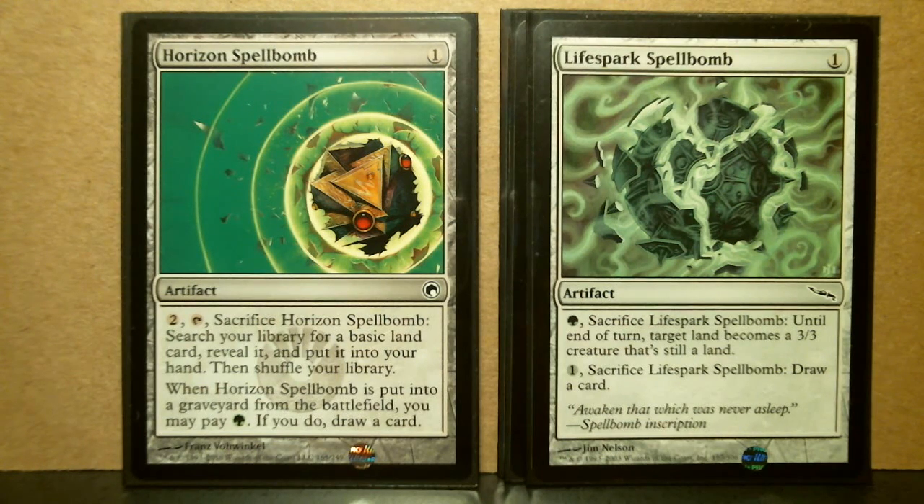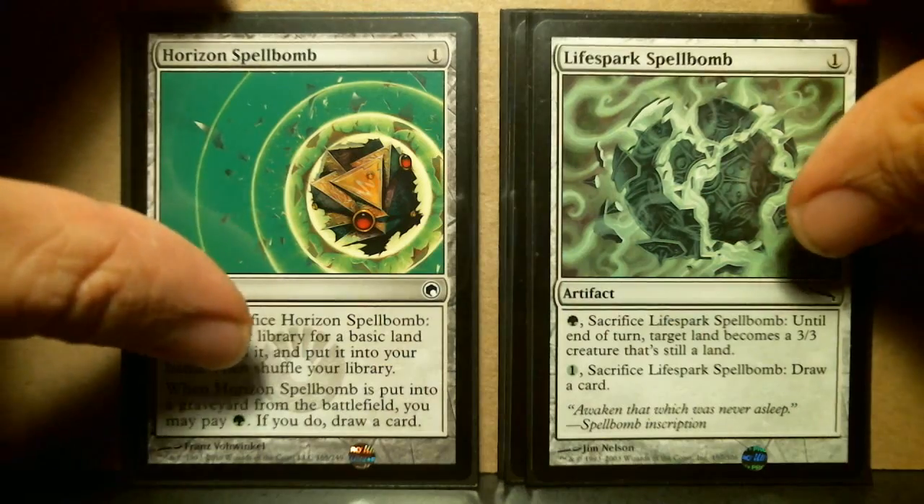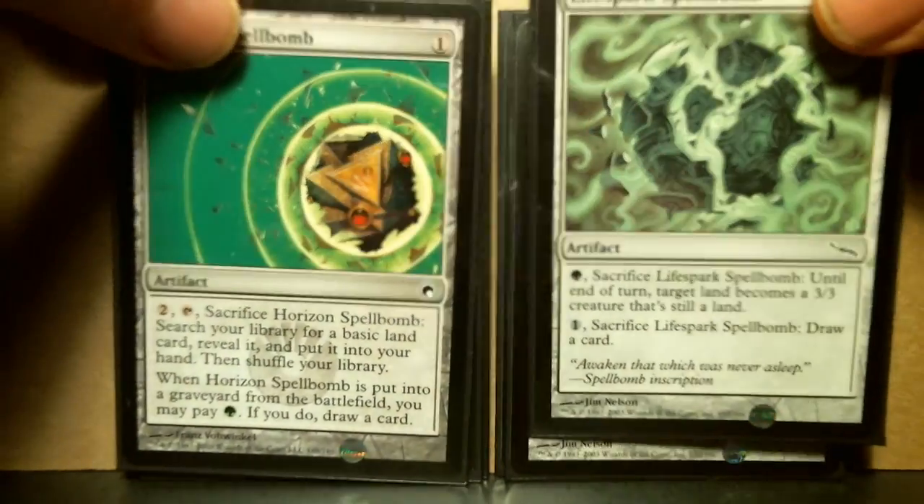For the green ones: Life Spark from Mirrodin and Horizon Spellbomb from Scars. As with all these spell bombs, you can draw a card. With Horizon, you can search for a basic land, and I like that it shuffles your library — useful if you've had good creatures put at the bottom. Life Spark turns into a 3/3 creature that's still a land, which is a very useful ability.